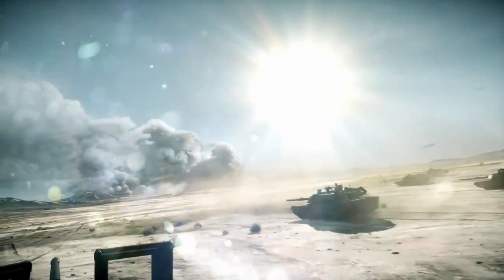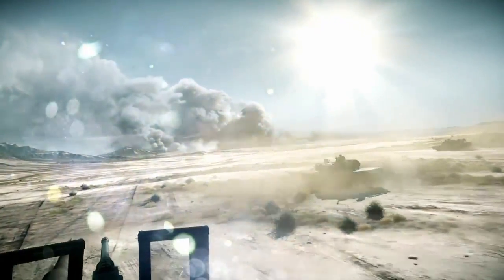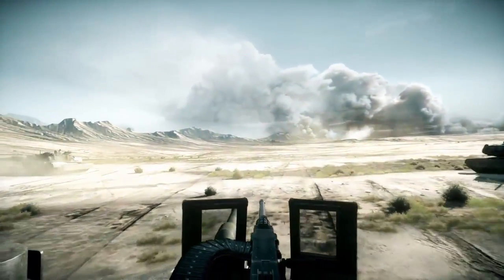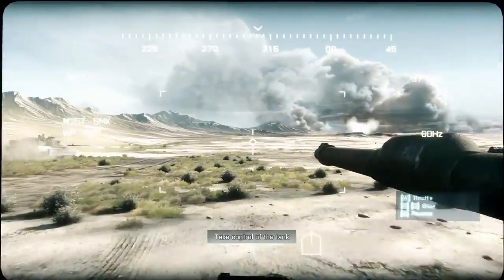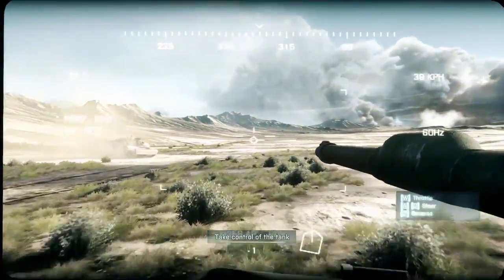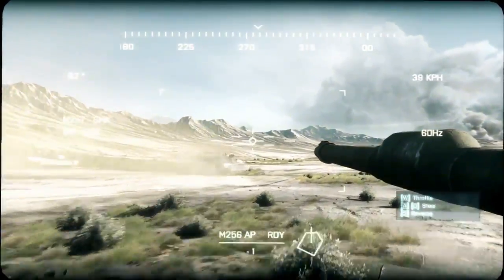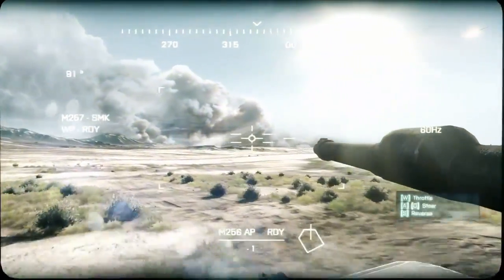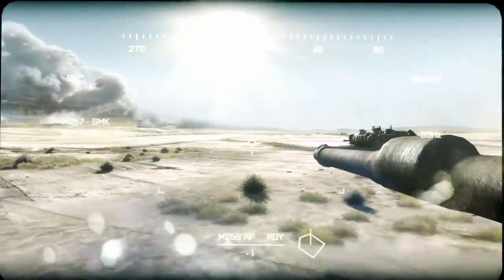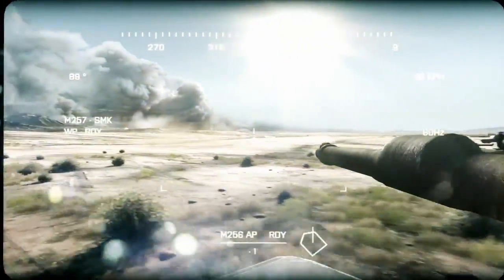All call signs, this is Anvil Actual. Scouts report PLR tanks ahead. This is why we came here. Hello, you here? Stations. Roger. Drive to move out. Motor report — we're good to go. Okay, we're Redcon 1. Anvil 3-1 and 3-3, any visual yet? Report.